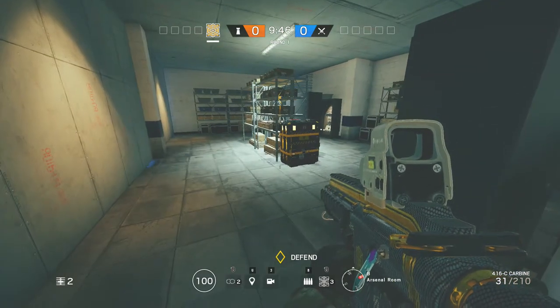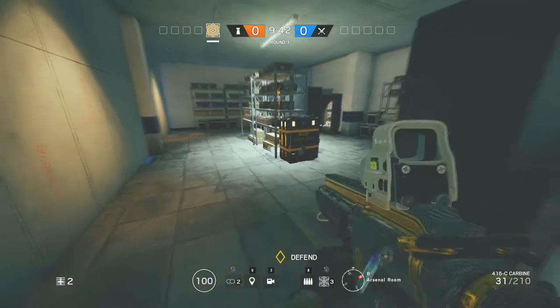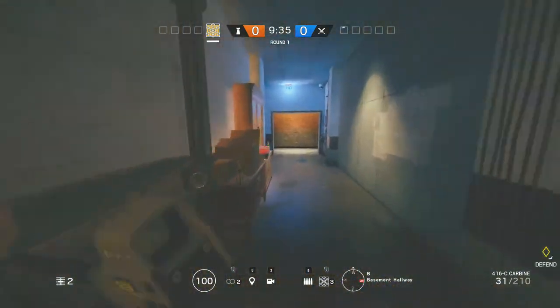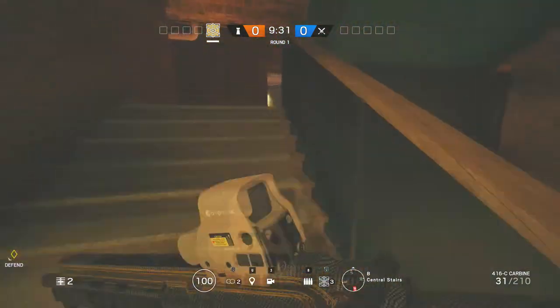To do it you've got to be on the map Clubhouse, you've got to use the Jäger, and it's best used when you're defending the Arsenal room.